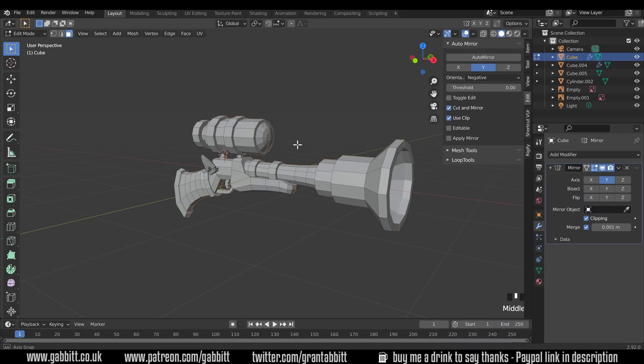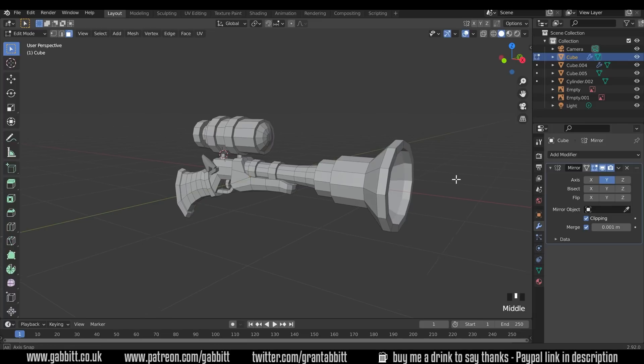It's important to say before we start that this is retopology for painted game assets, so the main thing we're looking for is the silhouette of the model. All the crevices, highlights and things like that are going to be painted on, so we can be quite scruffy with our mesh as long as we have that outline silhouette.